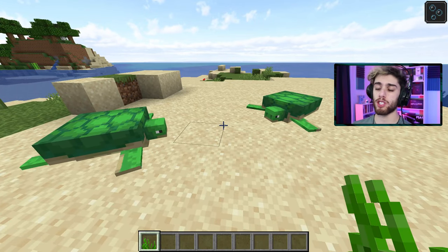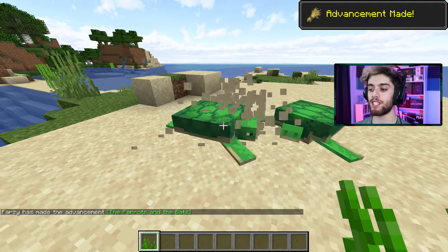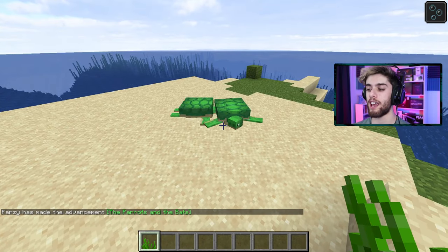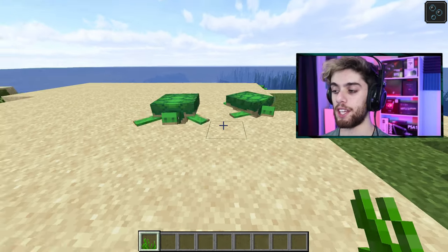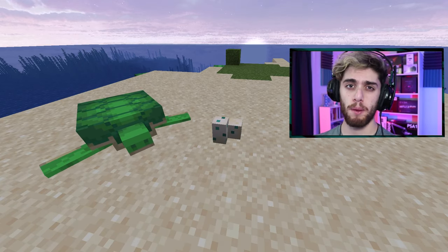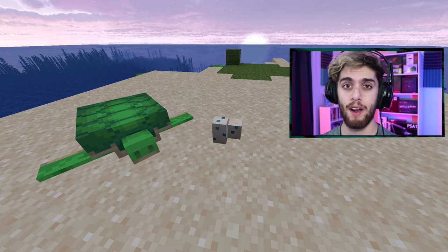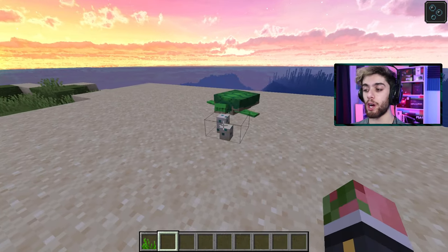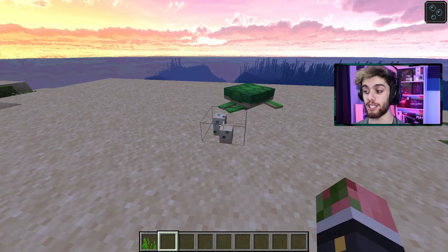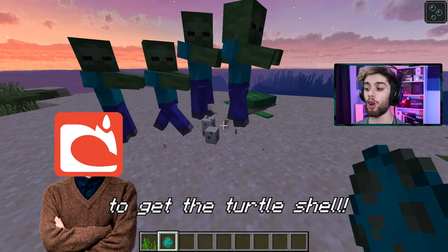When turtles go to mate, they don't just breed and drop the baby out — they lay an egg, hence why this is such a long process. They're going to dig in the sand and eventually lay an egg, and then the egg has to hatch. It takes about four to five Minecraft nights on average for the eggs to hatch. Also note, you can't leave the eggs alone — you have to stay near them because mobs like to try and trample these.